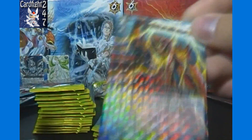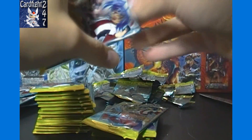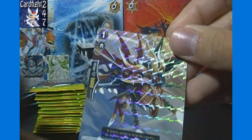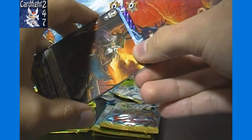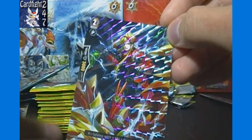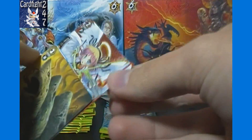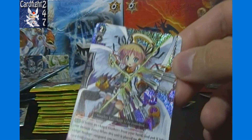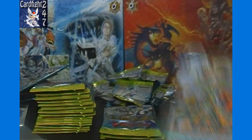Continuing right along here. We've got Riot General Gyrus — not positive on the pronunciation. Single Rare: Photon Bomber Wavern. Thunderstorm Dragoon, a vanilla for Narukami. Then — oh! I thought it was an SP for a second — it's a Double Rare of Love Machine Gun Nokeel. I noticed it looks similar but with different backgrounds. I thought it was the same card but an SP.